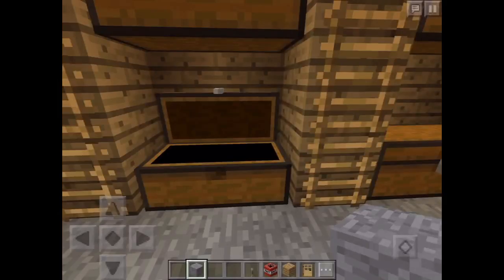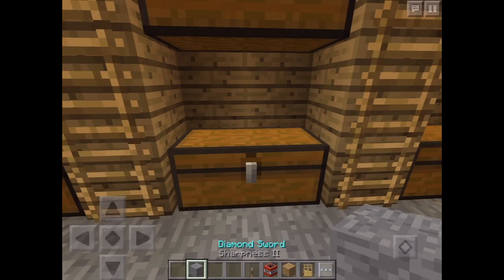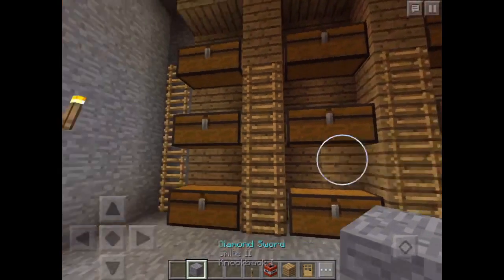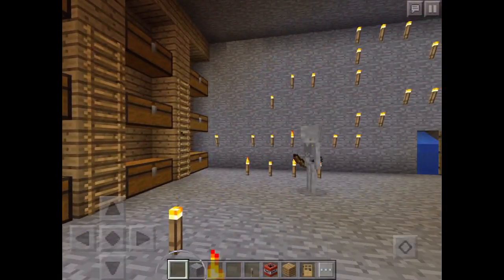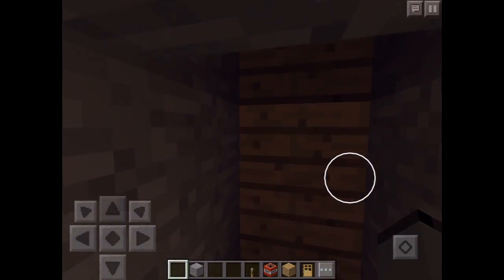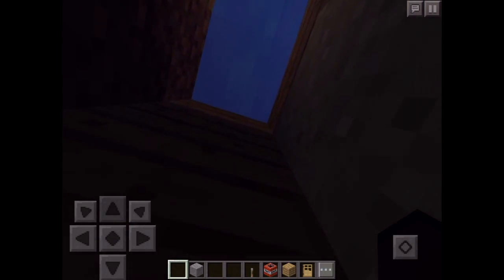So all those chests contain very valuable stuff. Here we have all our diamond gear, and we have enchanted swords with really cool stuff — knockback and all the stuff is full, like diamonds and enchanting books and that kind of stuff. That's my epic underground base.